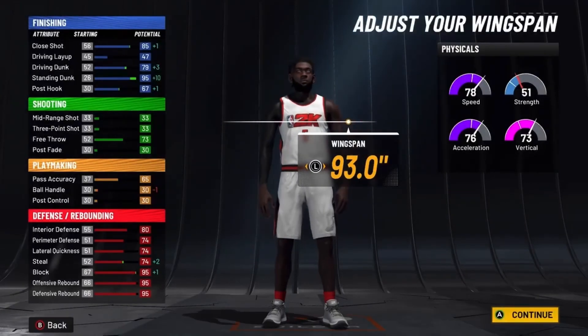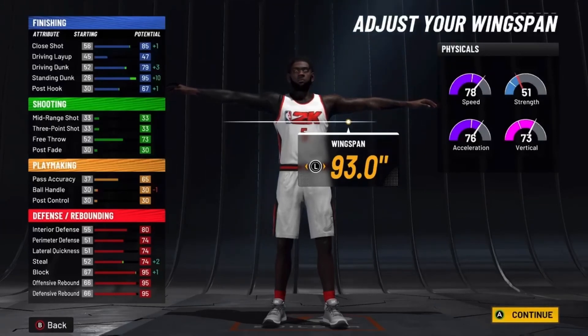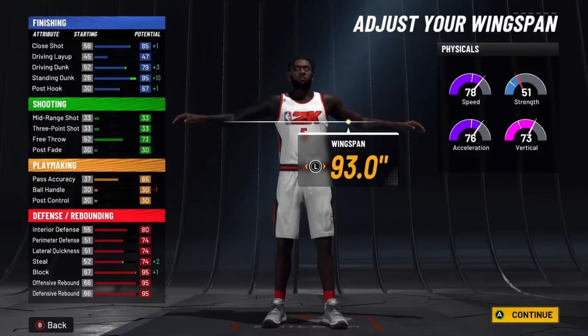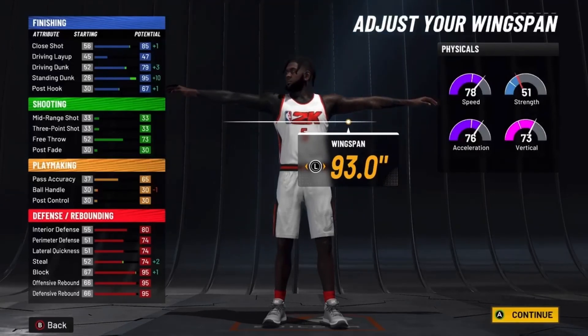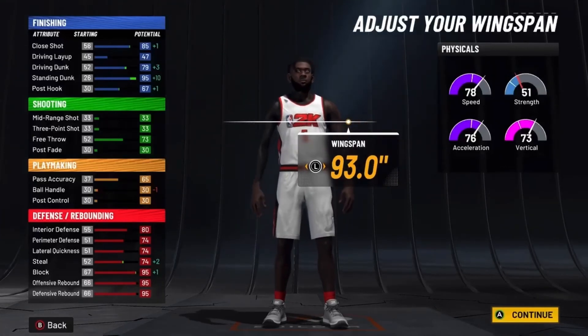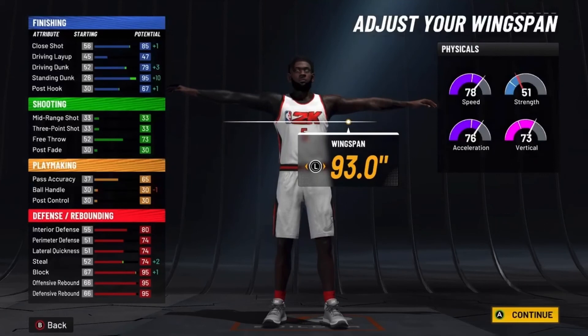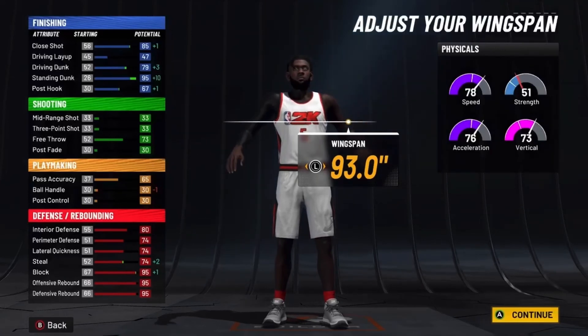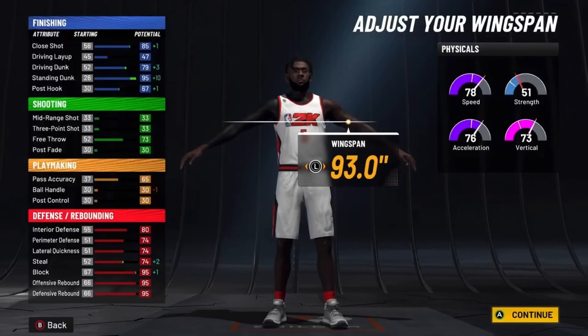At 99 overall you have 89 close shot, 83 driving dunk — literally one attribute away from unlocking pro contact dunks. If you put on the driving dunk sleeve you'll have 84 driving dunk, but you wouldn't get the animations for it. You'll still have big man contact dunks with a 95 standing dunk going to 99. Free throw will be 77, 69 pass accuracy, 84 interior defense, 78 perimeter, 78 lateral, 78 steal — really good all-around defense for a 6'11" center. Block and rebounding will be 99.